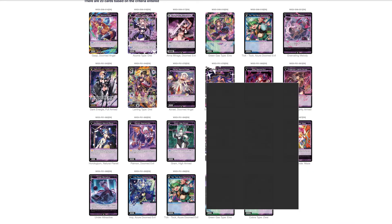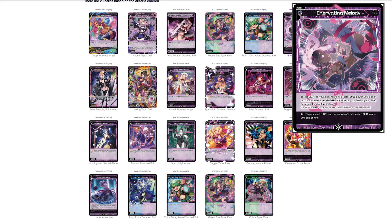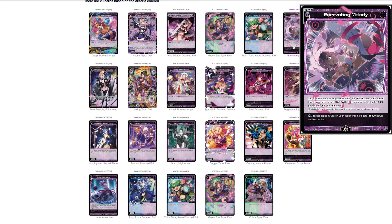Now spells. Enervating Melody — a team spell costing black. Target signi on your opponent's field gets negative 6000 power; with three Diagram cards it gets negative 8000. It also targets an upped signi with a Lifeburst and gives it negative 15,000 power — that's insane. I'd play this in just an average black deck for cheap removal. At Diagram it's even more playable. Negative 6000 does the job of lane opening. Not a staple but highly playable.